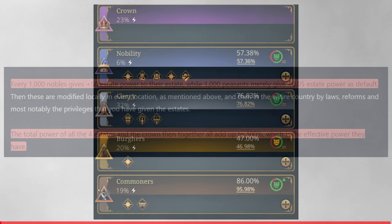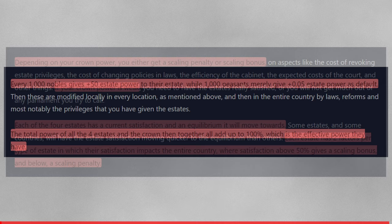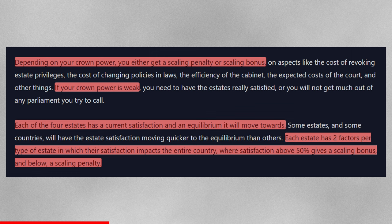Every 1,000 nobles give +50 estate power to their estate, while 1,000 peasants merely give 0.05 estate power as a default. These are then modified locally in every location, and across the entire country by laws, reforms, and most notably the privileges you've granted the estates. The total power of all four estates and the crown together adds up to 100, which is the effective power distribution they have.